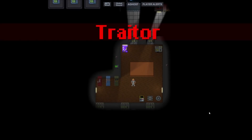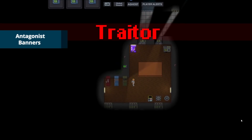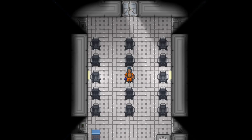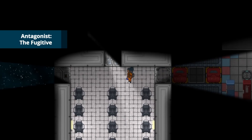In our ongoing efforts to improve audiovisual feedback, each antagonist gets a big flashy alert at the top of their HUD when they spawn, letting them know of their special status. Everyone, please welcome Unity Station's fourth antagonist to the scene, the Fugitive.